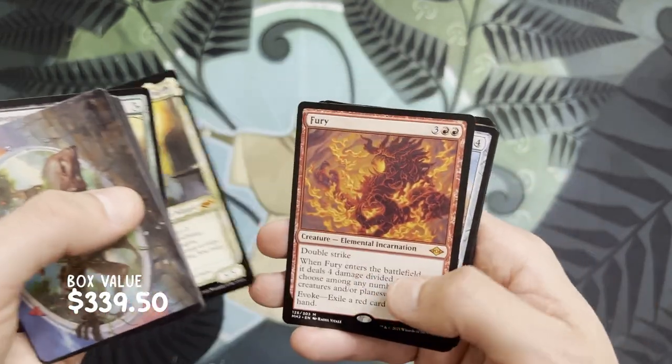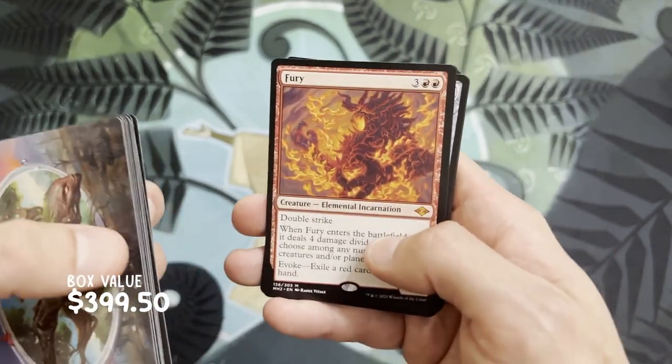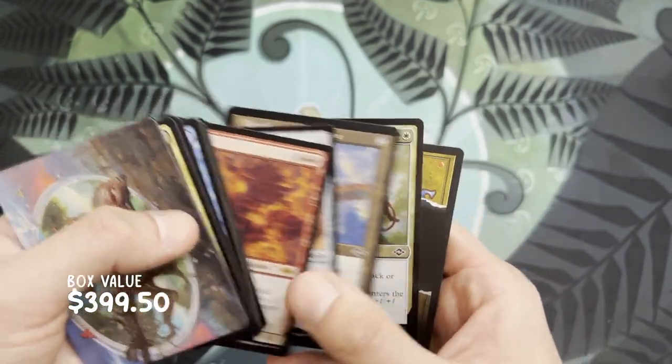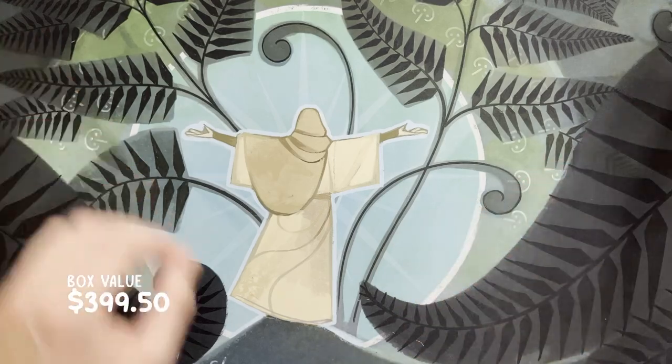Oh, Garth One-Eye — that's pretty cool, it's the sketch art version. And a Fury! We asked for elementals and we got one! Ask and you shall receive — that was awesome! We got a Fury in that pack, that is amazing! We should have asked for elementals a long time ago.